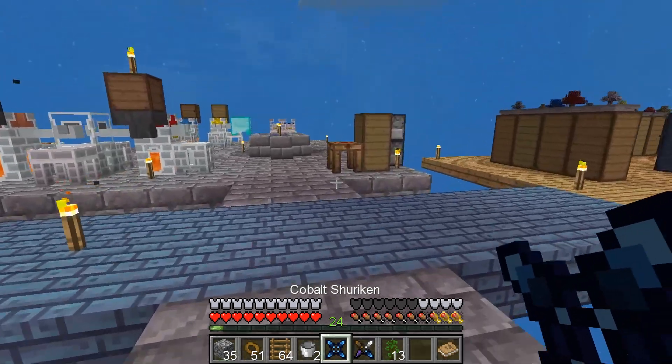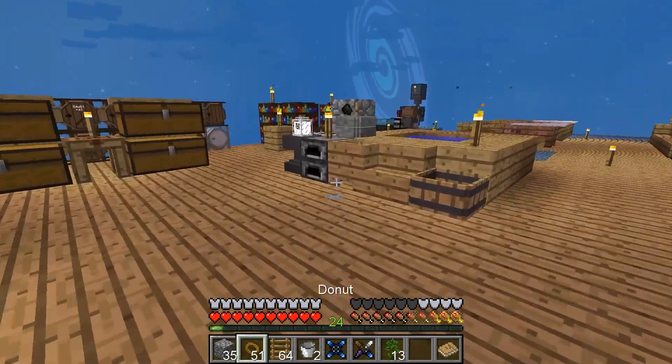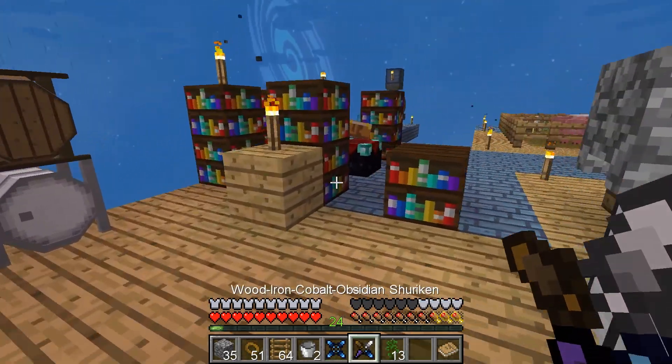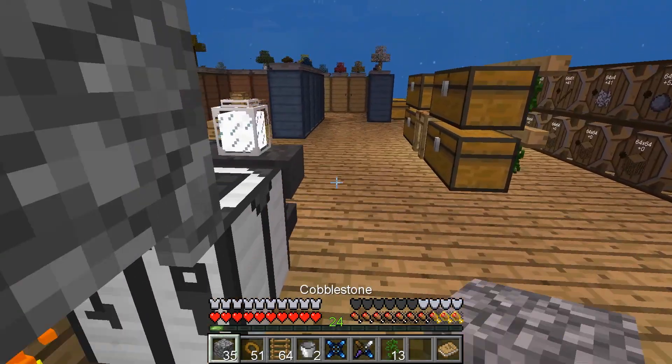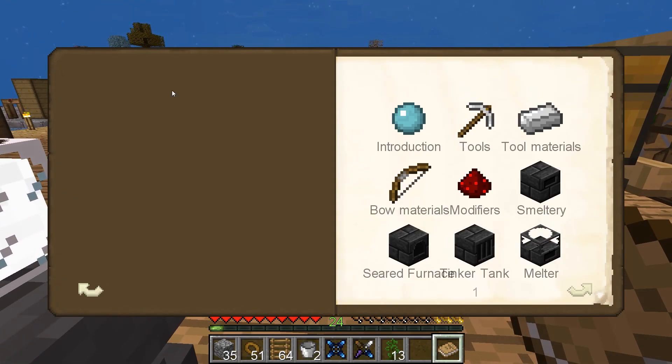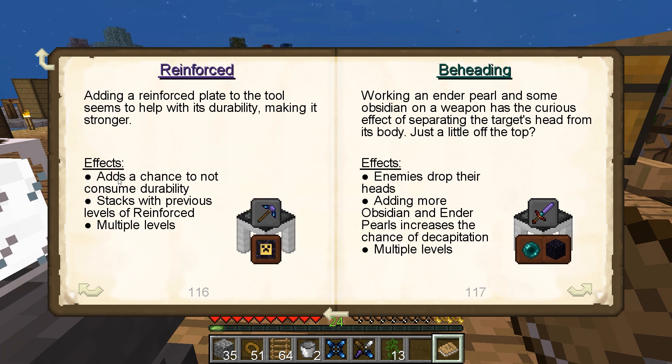Eventually we'll want to make one unbreakable and figure out modifiers and some other things. Diamond adds some durability, so we should probably look at that. I know five times reinforced makes it invincible.